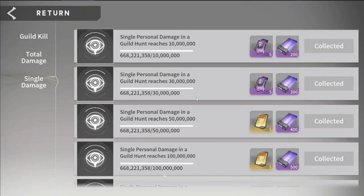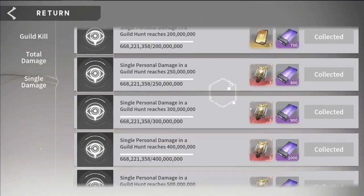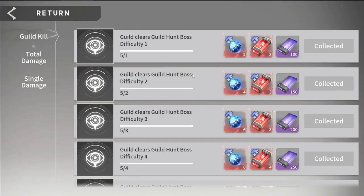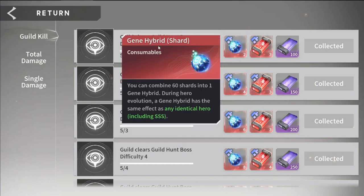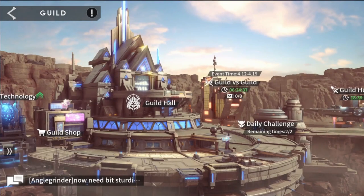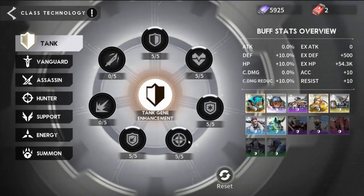You have total damage and single damage achievements in a guild hunt. You've got some advanced tickets, some limited tickets — there's a lot of good stuff here. You need 60 gene hybrid shards to turn them into one full one, which will allow you to use any hero dupe in the game. You also have access to the guild technology, which is going to give you a lot of stats.